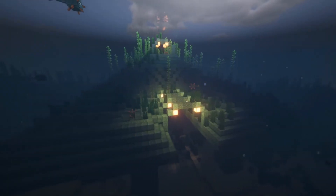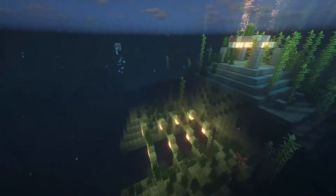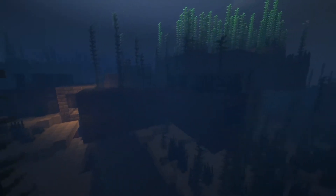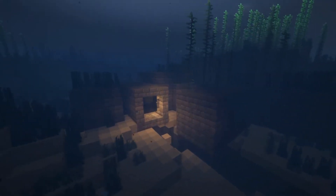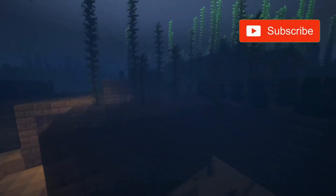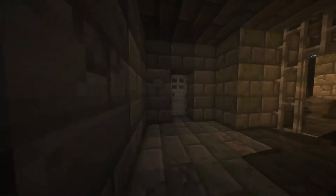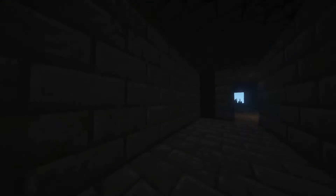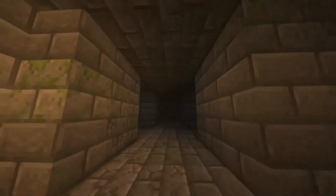At coordinates negative 445, negative 1800, we have an ocean monument in the middle of the sea — awesome find. And our final find for this seed, not too far from the ocean monument, is the stronghold at coordinates negative 460, negative 1656. The opening is just wide open to the water and you can glide right in searching for the stronghold portal. I've never found a stronghold on my own, but this would be a really cool seed to do that in.